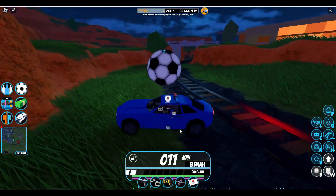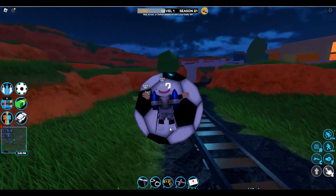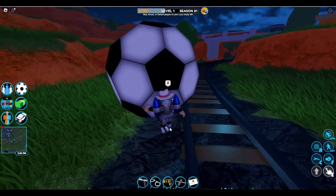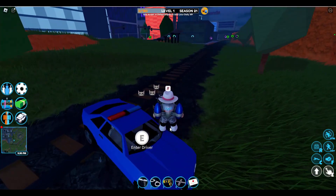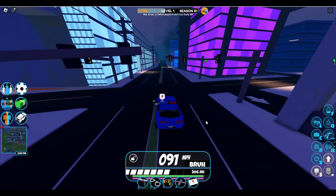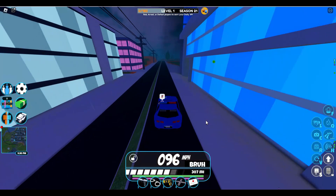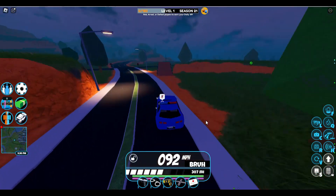Another thing you can do is put the soccer ball into the goal at the museum. This is going to be a pain, but you will get a nice laser wing spoiler — it looks really cool, fits the theme of this event, and I really like it.